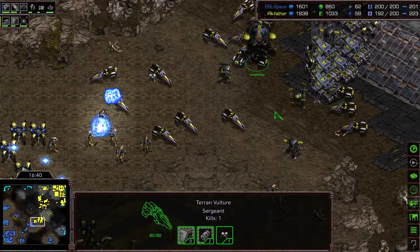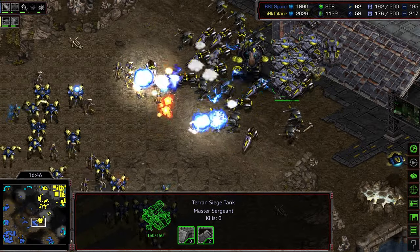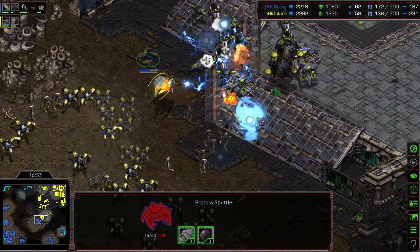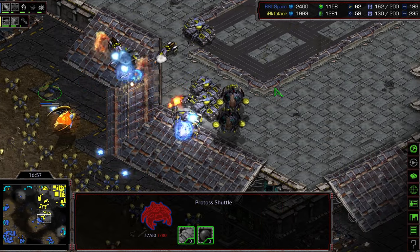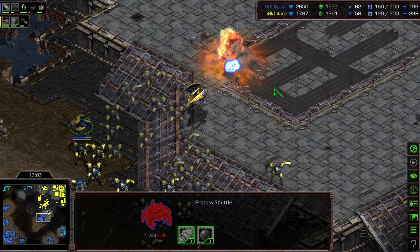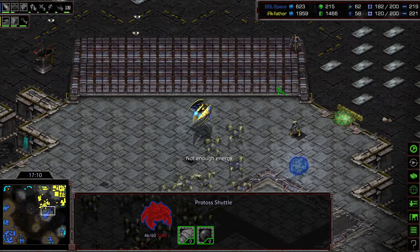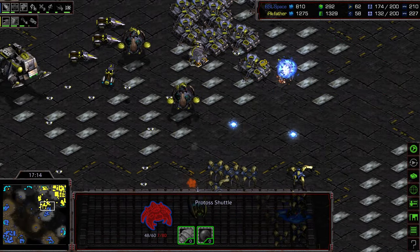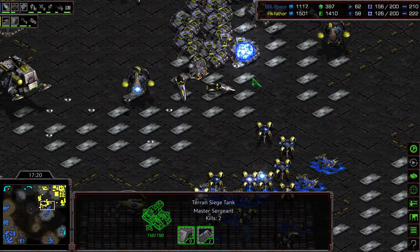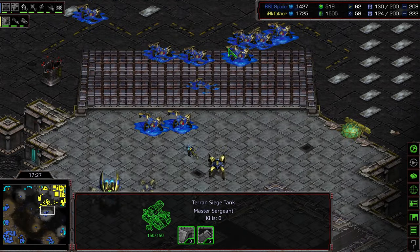Space is starting to gather that army up. Father trying to siege up on the low ground. Good Psi Storm over a huge bulk of that army - two huge Psi Storms hitting! Defensive Matrix plopping down but all those tanks are melting! Beautiful Psi Storms from Space! That might be game - that series of four Psi Storms. I think that is it. That was like some Korean pro level Psi Storm, I gotta say. Granted, there's still some Siege Tanks that are going to be able to melt this army back, but wow - Space has to feel good about that. He is up on supply by like 20. Another good Psi Storm really softening that army up.